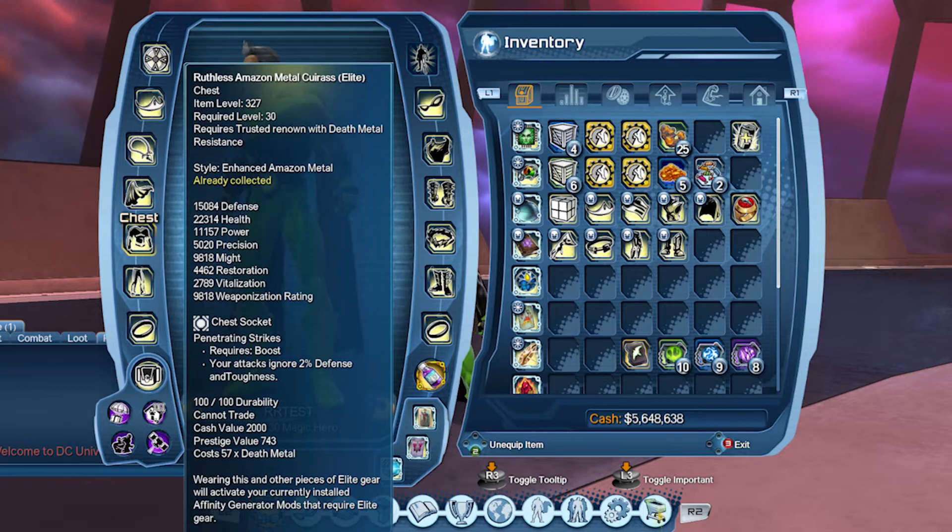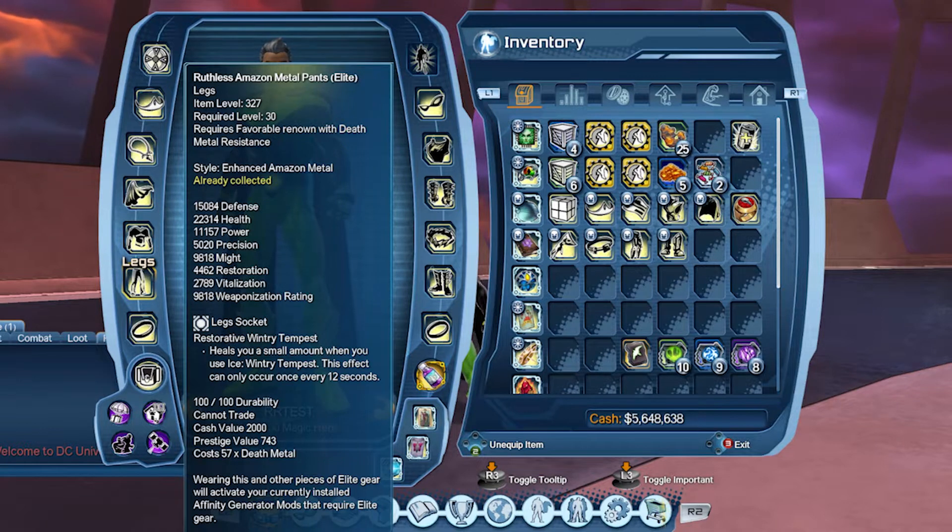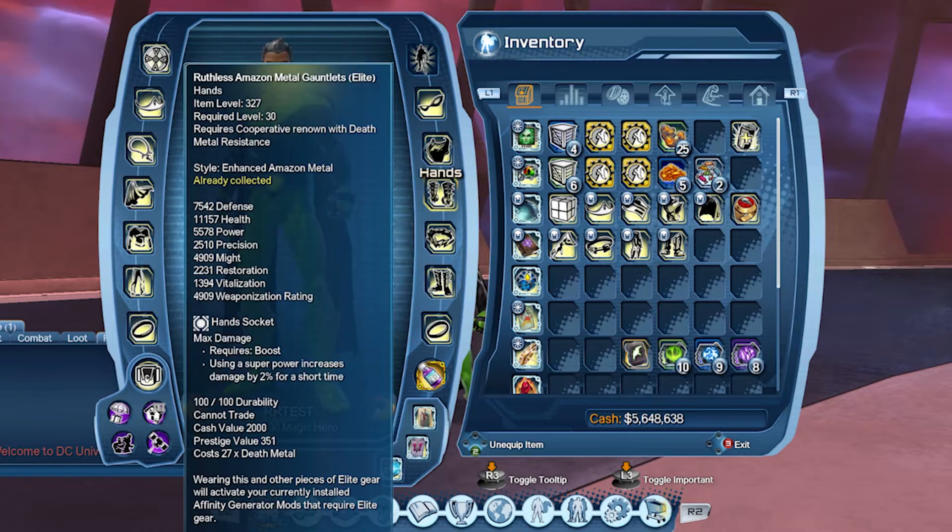And in our chest, Penetrating Strikes as always to ignore that defense on NPCs. In our legs, we are going Restorative Wintry Tempest, and Feet, Tumbling Master to keep us out of trouble. Now hands, of course as always, are max damage.